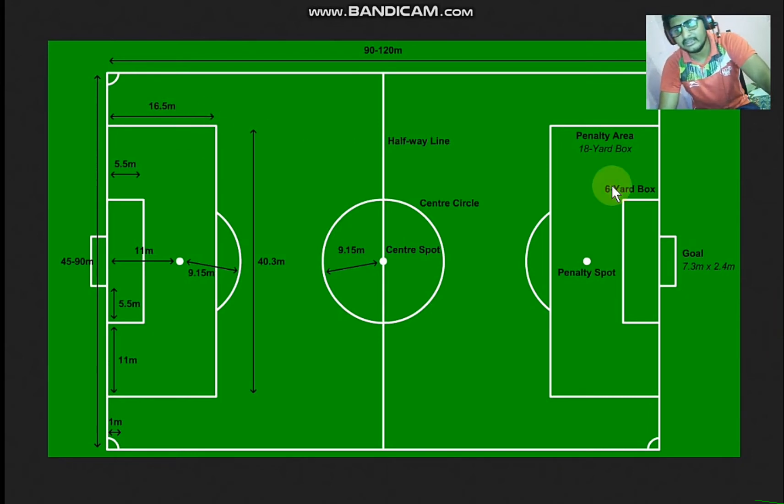Now, it is the 6-yard box. This is 5.5 meters from the two sides, and the goalposts are 5.5 meters from the right side to the left side. So this is the small 6-yard box.